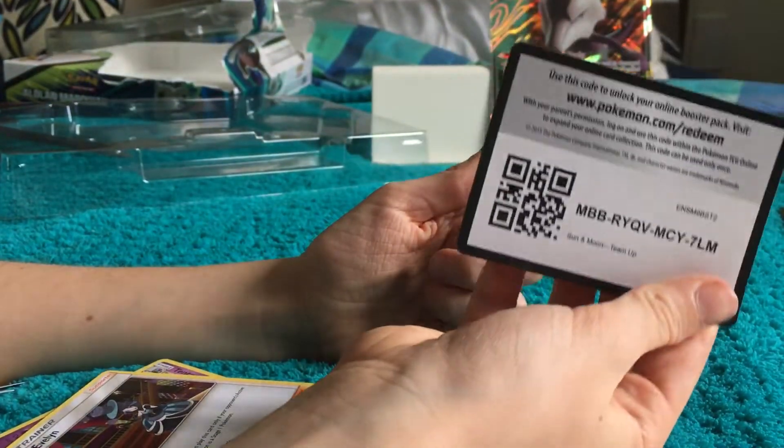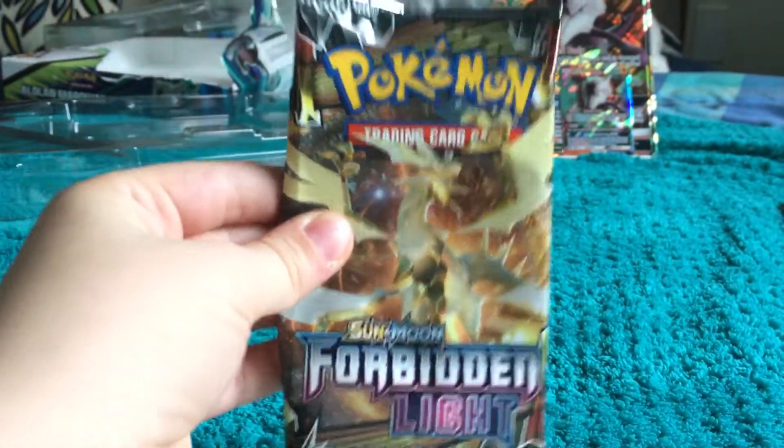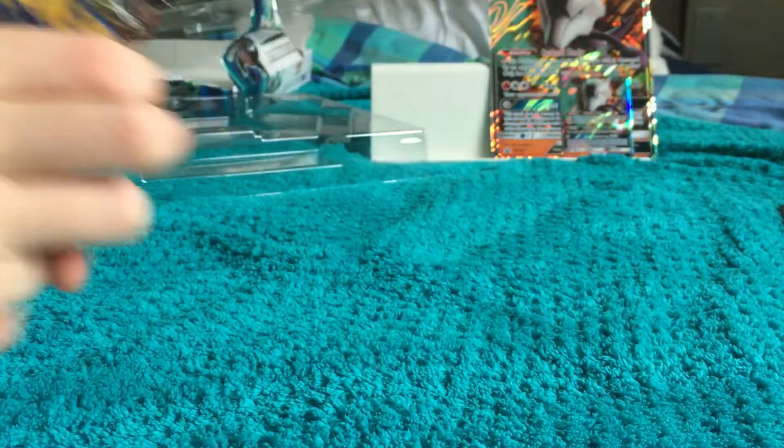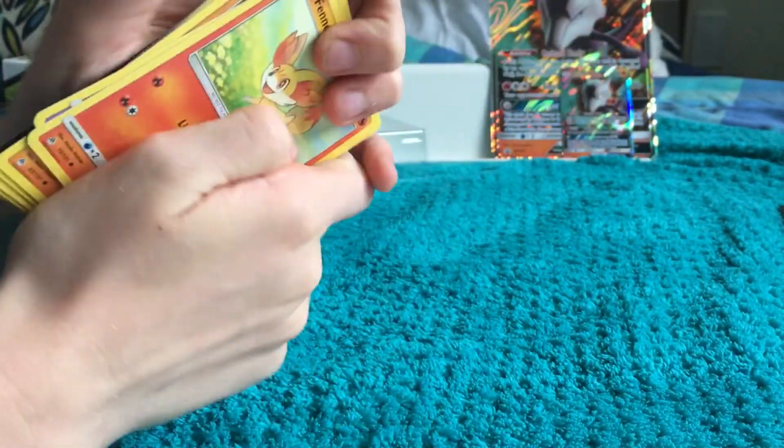One more card — that's Evelyn. Here's the code card: Sun and Moon Team Up. So far nothing too great. Now my brother's going to open the Forbidden Light pack. Let's get some magic — here's the Sun and Moon Forbidden Light pack.